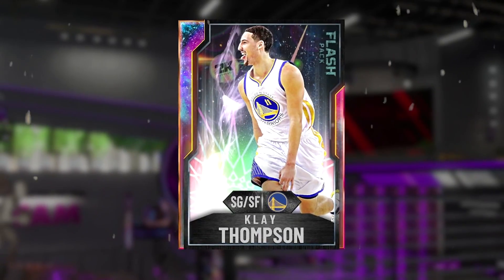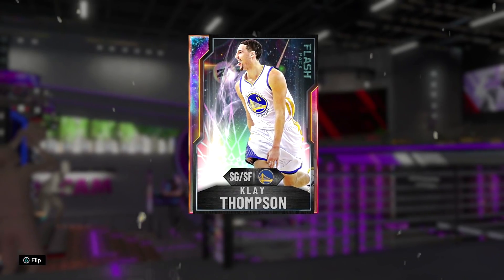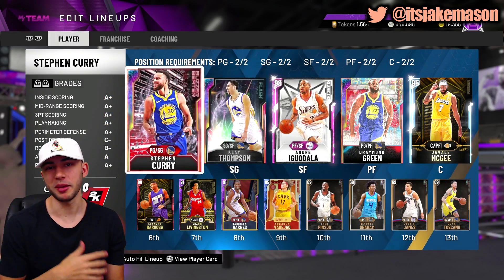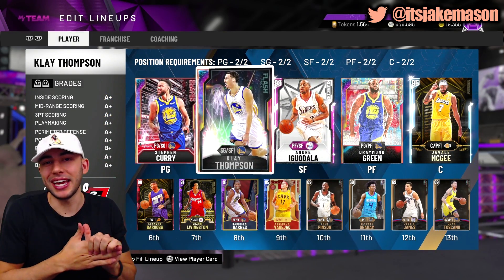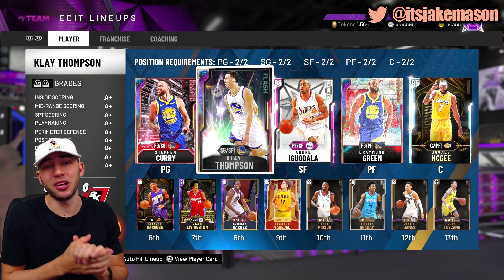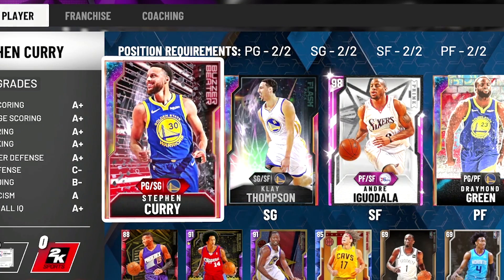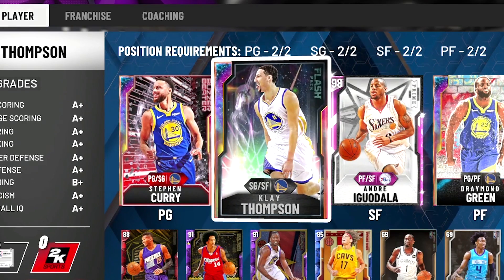Check out the card on the screen. We got ourselves this brand new Galaxy Opal Klay Thompson. Not only do we have Klay Thompson, but we got a bunch of notable Warriors players from the past few years — part of that Warriors dynasty, minus Kevin Durant. It's not that I'm trying to hate on KD, I just feel like once he went to that team it was just really overpowered. This video is going to be a Splash Brothers challenge, meaning the only players that we could score with on the court are going to be Galaxy Opal Steph Curry and Galaxy Opal Klay Thompson.